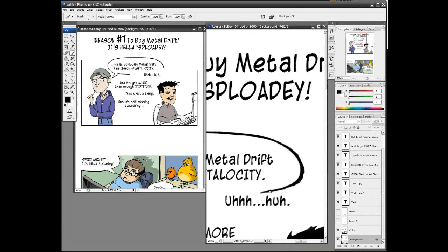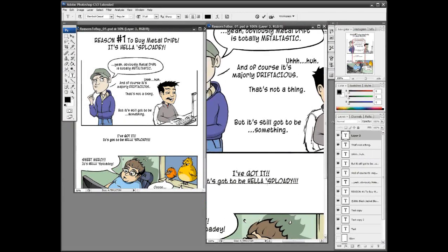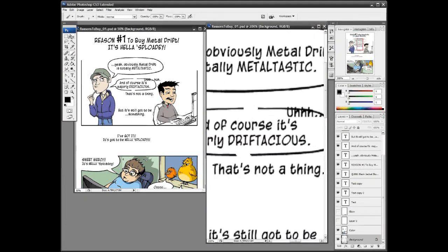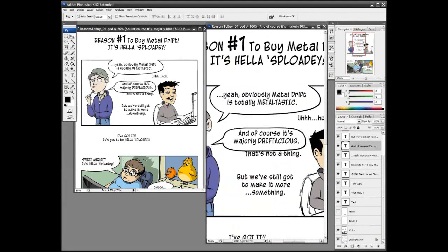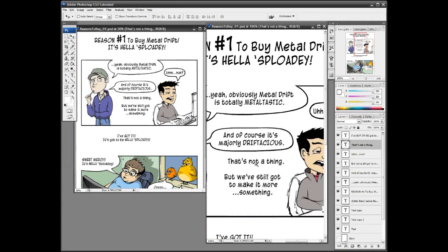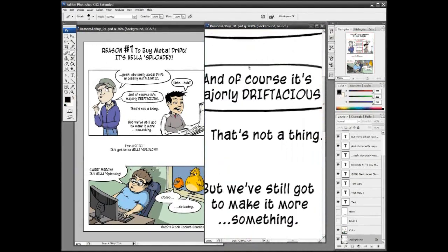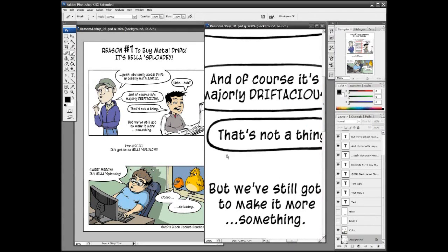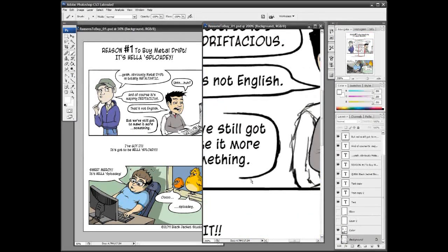Here I am making my first word bubbles and rewriting the comic mid-production, which I'm sure is something all professionals do. I keep having to move everything around to incorporate new ideas I'm coming up with. Ideally I would have done all this ahead of time, but it's really not that bad in Photoshop — you can just grab and move things around pretty easily.